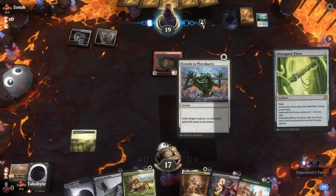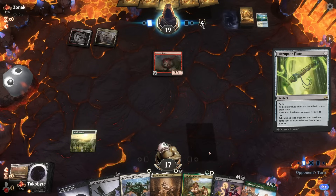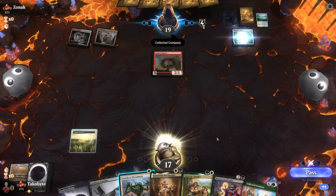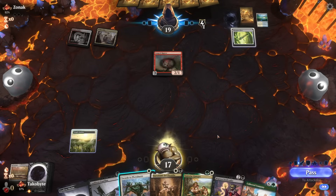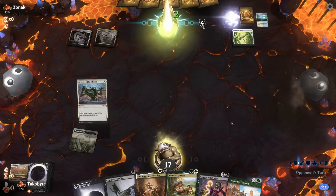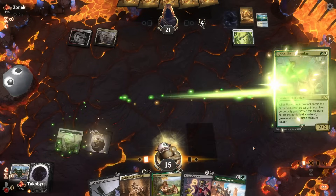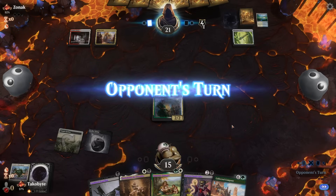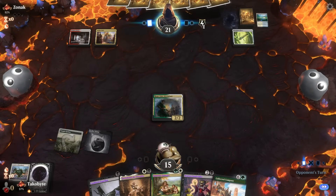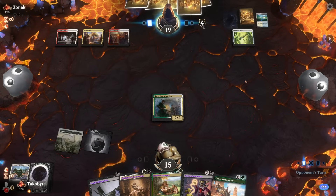If they call Warren, we have Bartolome to sacrifice the Cauldron. What a surprise — I thought it was going to be everything but Collected Company. That is a surprising one. Let's play the Warren first. That is such a sick combo — sacrifice to play the Cauldron Familiar.